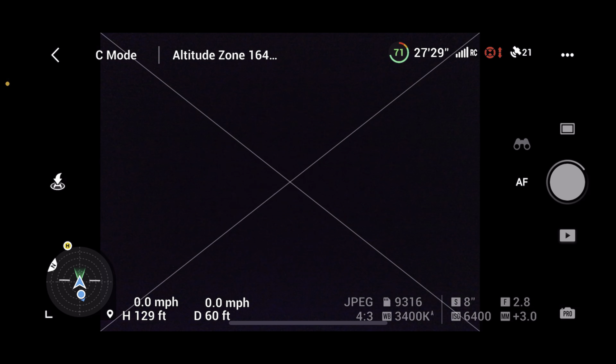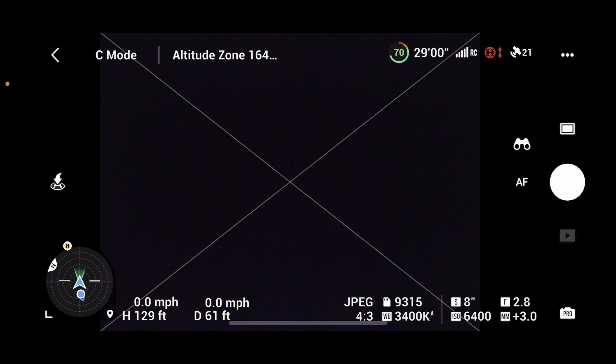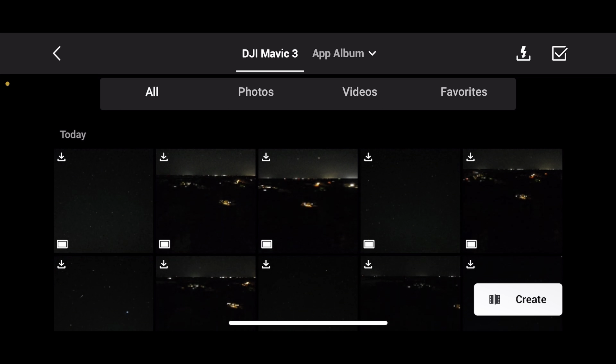Let's just do this last one and let it take the picture — that should be our star picture. Now let's have a look. Oh wow, we got mega blurry. But the stars look pretty good.